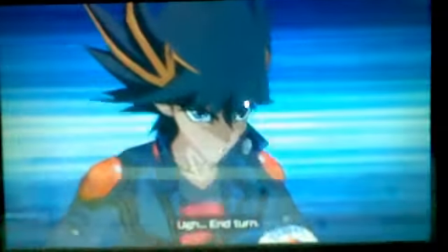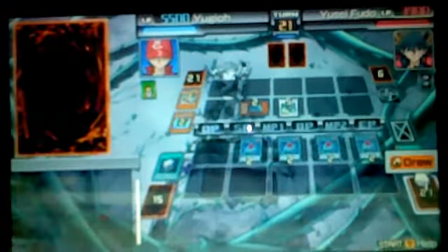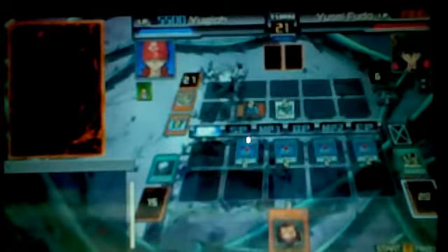The attack still has enough so it won't hurt us as much. What's that Junk Warrior's attack at? 1,400. We're gonna set. Well, we're going to change battle positions with all our Roastoke in defense.